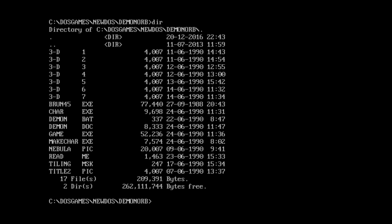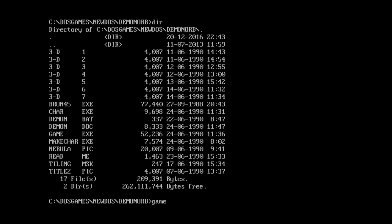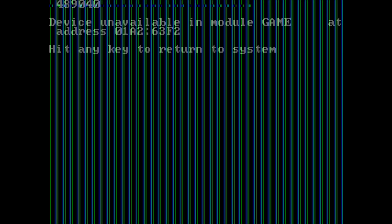One of the things I tried to do was run game.exe, but what ended up happening is I completely crashed DOSBox. That didn't happen the first time. When I first tried to run this it gave me a device unavailable error at the top, which was very weird, and I couldn't figure out what was going on.